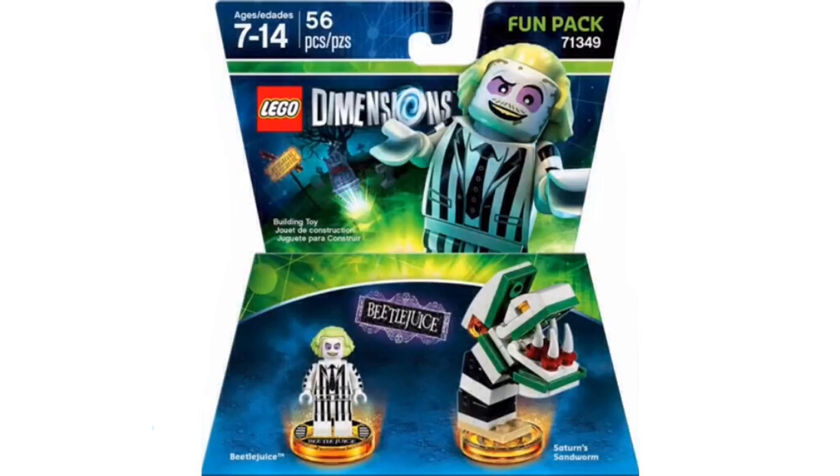Without further ado, let's get right into the video. Here we have the Beetlejuice Fun Pack. This pack looks really cool. We have Beetlejuice and the Sandworm, which is really cool. The Sandworm will be able to rebuild into the Haunted Vacuum and the Spooky Spider, which I really like. The set has 56 pieces, and with Beetlejuice's 5 pieces plus the stand for the Sandworm — that would be 6 — it leaves the Sandworm with 50 pieces.